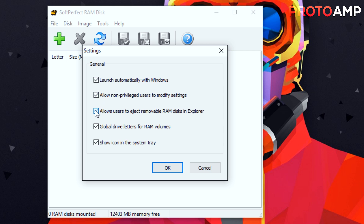Now, allow users to eject the RAM disk in Explorer — this basically means it acts like a CD or USB drive so you have the option to disconnect it. This doesn't really matter, but just have it checked anyway. Global drive letters from RAM volumes and show icons in the system tray should also be checked for obvious reasons. After that, just click OK.